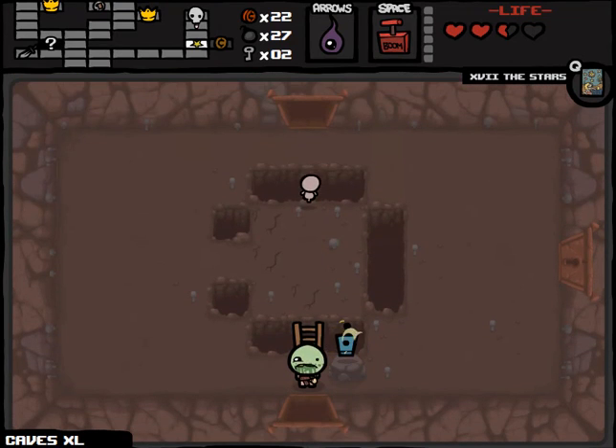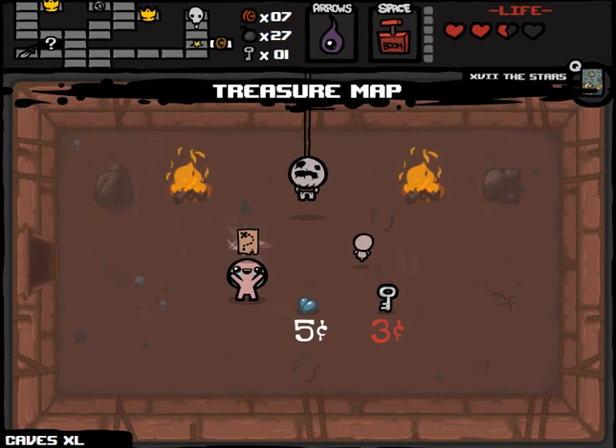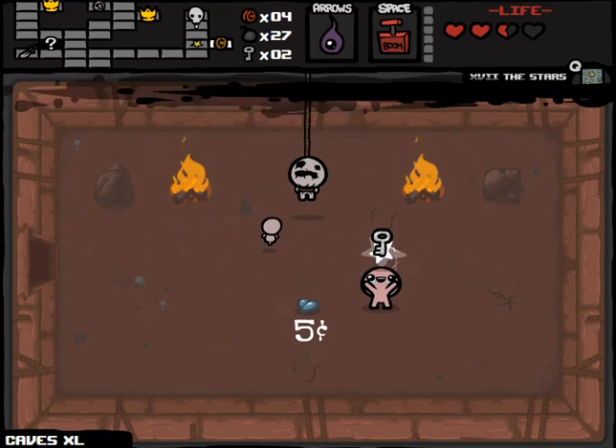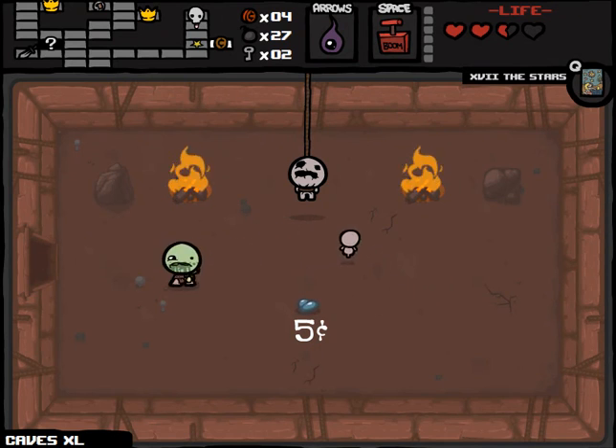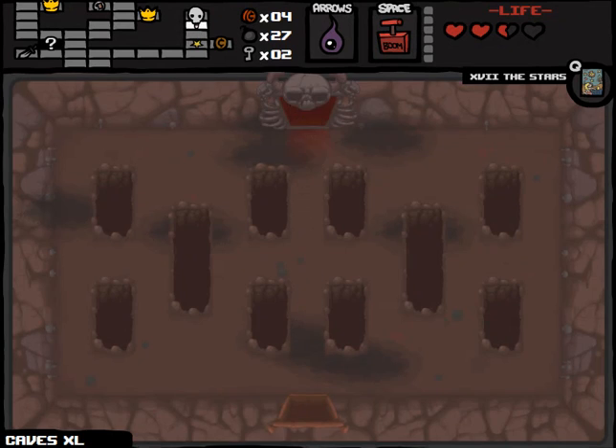There is a teleporter here, which obviously I can't take. Our shop so far is so interesting. We will definitely pick up the treasure map. At this point I think we should pick up the key, considering it's half price, and then go down to the next floor. Map is not really what I was looking for, but we are done with this floor and we're still alive.